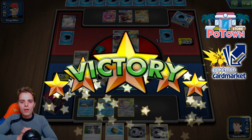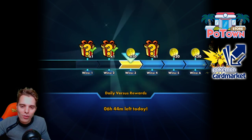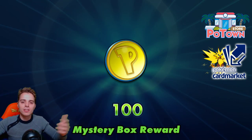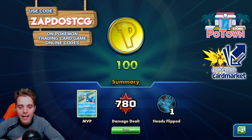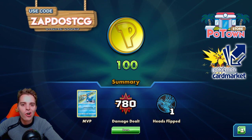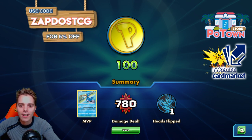Hopefully you guys enjoyed this video. If you did, be sure to press the like button — that helps out the channel more than you'd think. Try out this rogue Cramorant deck, it's so much fun, I guarantee it. Be sure to thank my sponsors. Potownstore.com — if you're looking for TCGO code cards, use coupon code ZAPDOSTCG for 5% off your next order. If you're a European player, check out Cardmarket.com — a perfect platform to buy and sell cards across Europe. You will get addicted to selling or buying cards on there. There is a coupon code for 5€ on screen right now.